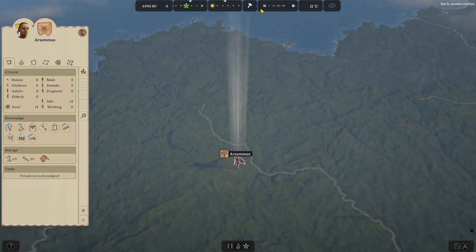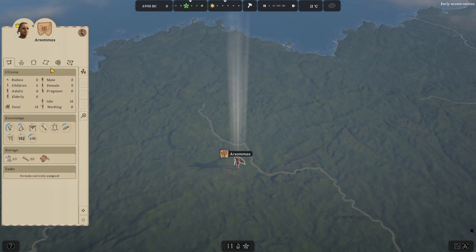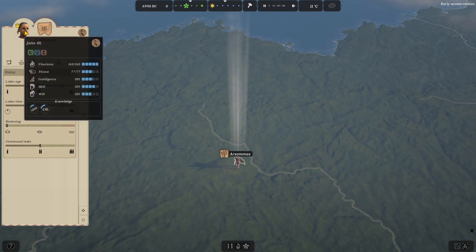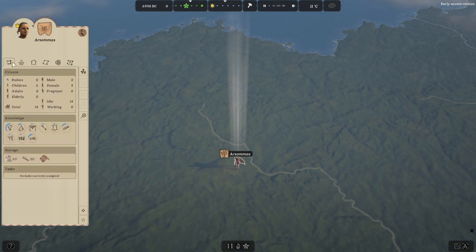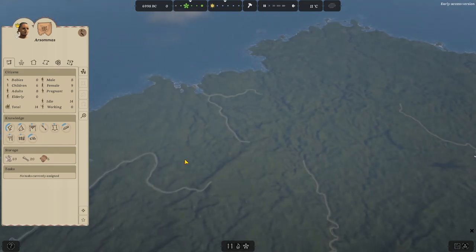I'm going to pause the game quickly. First thing you want to look at is your leader. You can see she's very good in charisma, her fitness not so much, but the important thing is her policy - she is actually not too bad. You can put your labor age very far and your labor time too, which is very important in the beginning because you want everybody to work. Now the other important thing: her toolsmithing is exceptionally bad, which means you're going to have a bad time. You want this to be a little bit better when you start off.